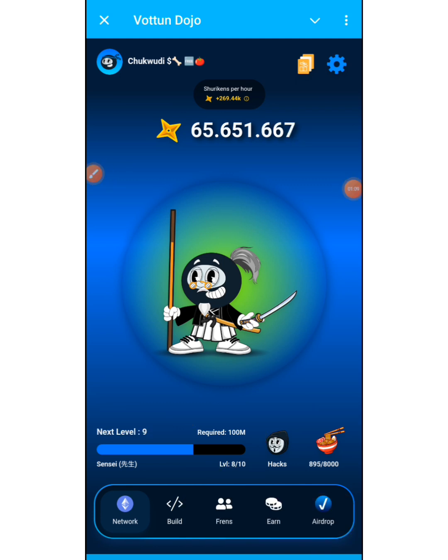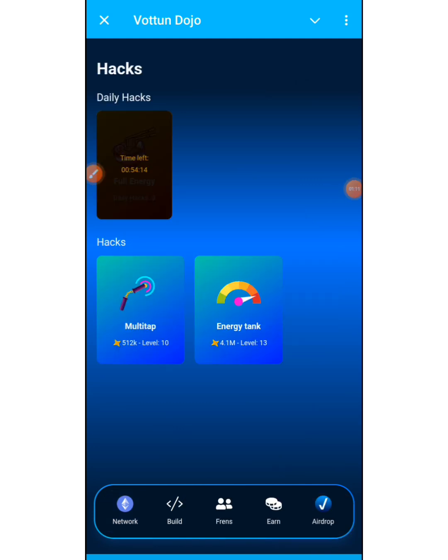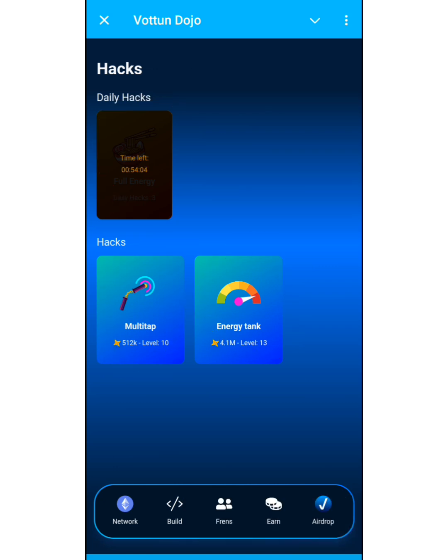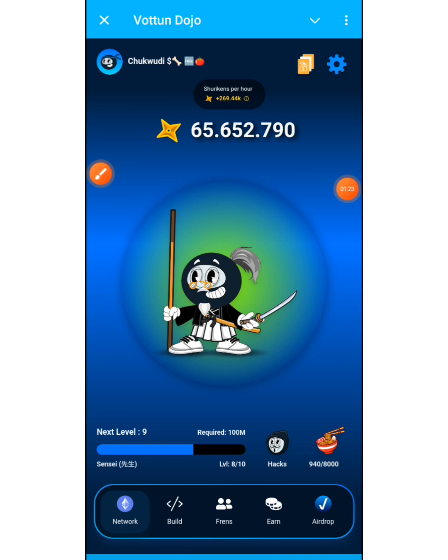The Hack section is where you set up your accounts. You claim your daily bonus here every hour, and you can also come here to increase your multi-tap and your energy limits. That is the purpose of that particular section.